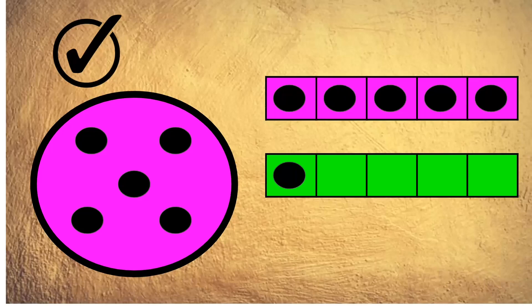One, two, three, four, five spots. And the green plate only had one. Five is more than one. And you can see I put the spots into a five frame. The five frame is full because it's got five spots. And the green plate only had one spot, so the five frame only has one spot and is not full.